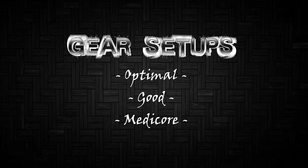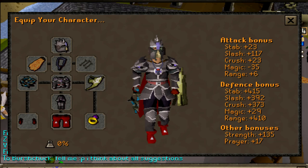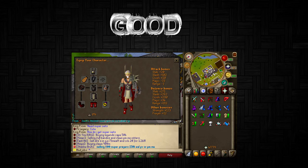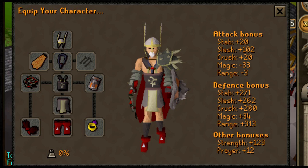For gear setups, we'll cover melee and mage — range isn't that good here. First, the optimal melee setup: Torva with the slayer helmet is probably one of the best sets you can use. You'll also want a divine whip of souls and brawling gloves. A berserker ring is nice but not required. If you can't get Torva, Bandos gear works fine — everything is interchangeable. I'm just showing you the best tiers.